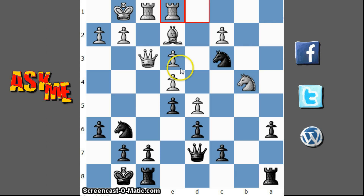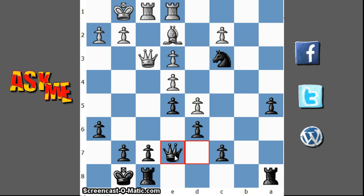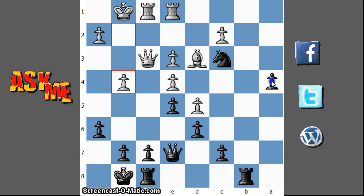Now this knight is awesome because he is in my opponent's enemy territory and I have a passed a5 pawn. Let's hit the knight. Bd3 — let's control this b5 now and let's just push.